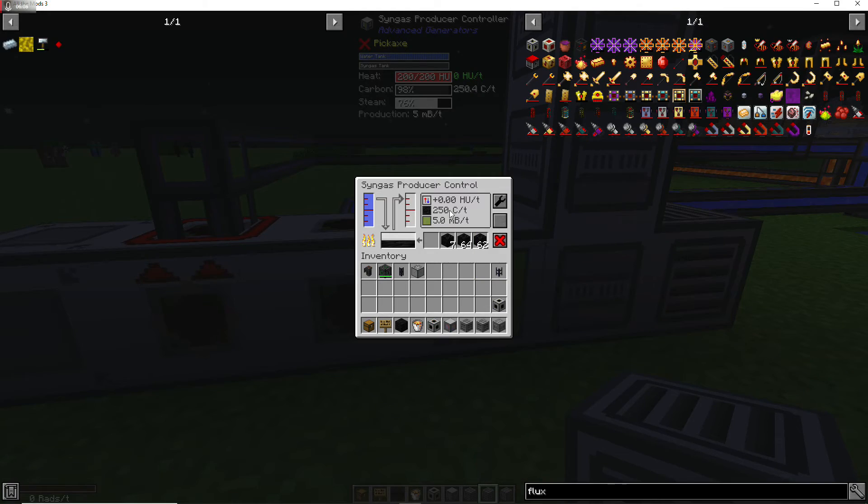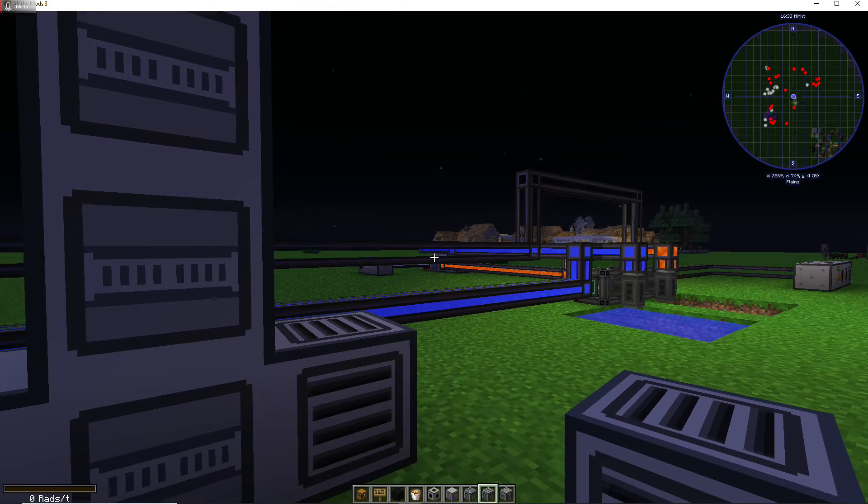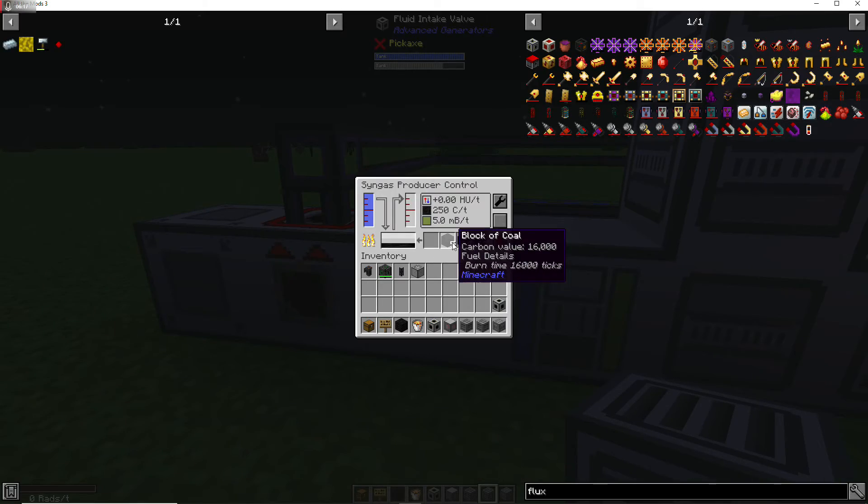It does require carbon at first. Once you get steam produced — which I already have going over here — you won't have to worry about carbon. The best item I've found to use is a block of coal, just because of the carbon value — it lasts a lot longer. I put some logs in my own build and a stack of logs was gone in about a second.